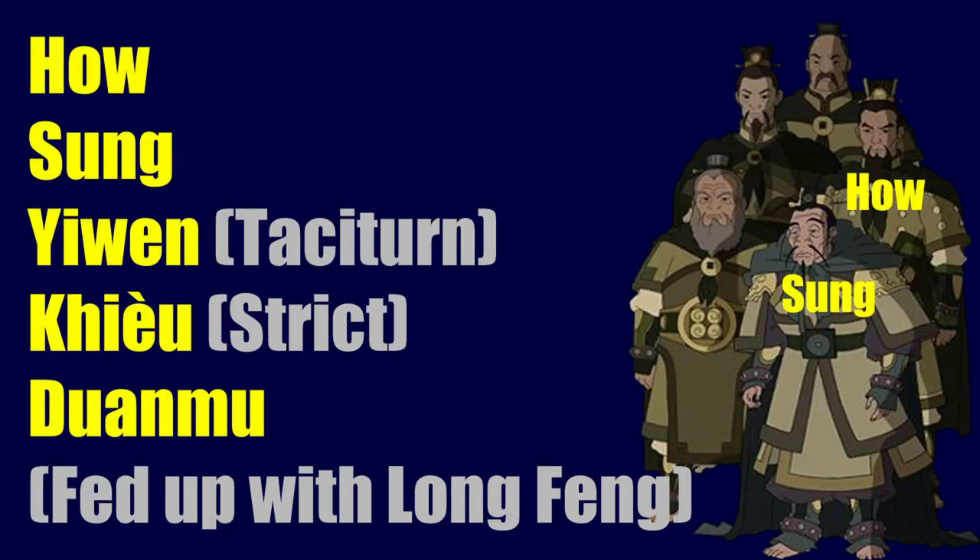At number 27, we learn the names of the other three members of the Council of Five. We already knew Hao and Song because we met them in episodes, but the other three members we never knew by name. We have Yuen, described as taciturn; Qu, described as being strict; and Duan Mu, described as being fed up with Long Feng — suggesting they were aware of his manipulation but politically unable to stop him.